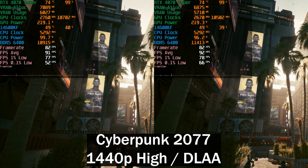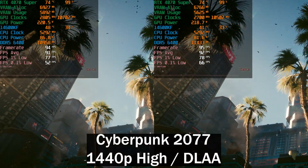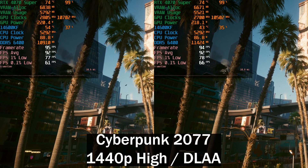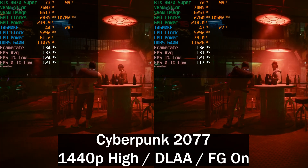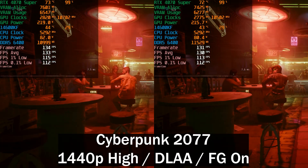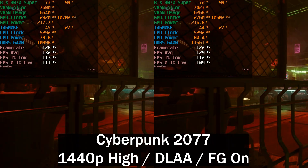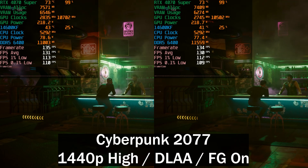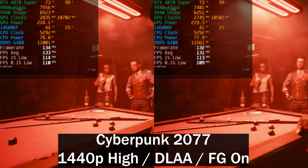If you're just lazy about overclocking and want to know what kind of performance you can get from an auto overclock, this is what you're looking at — pretty much identical performance. I wanted to also test with DLSS frame generation enabled at native resolution to see if higher frame rates show more of a difference. And once again, not really. We are seeing a slight lead on the left — about two frames per second at 130 frames per second — so it's not even a two percent performance increase.